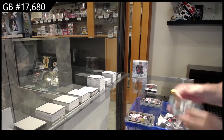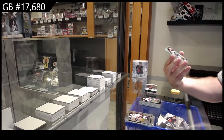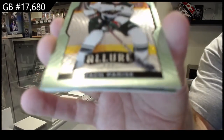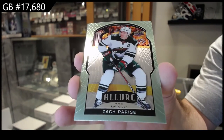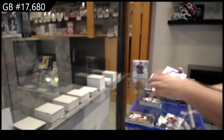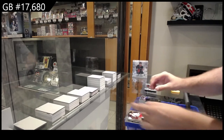Yandl for Florida, black rainbow — these are very hard to hit. Steel Parallel Parise for the Wild — those are actually quite rare. Steel Parise. Short print rookie of Robertson for the Maple Leafs.